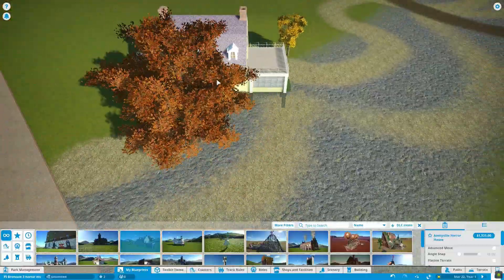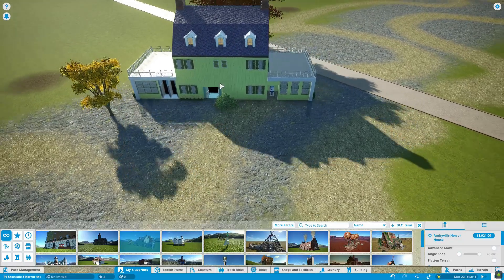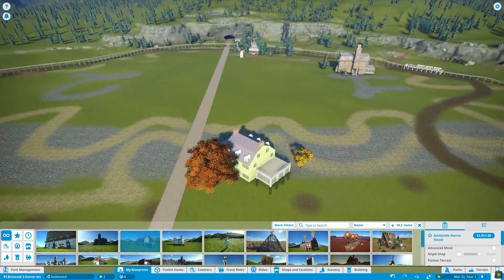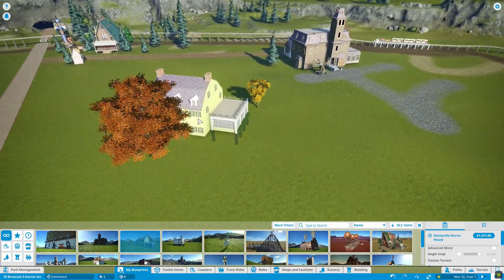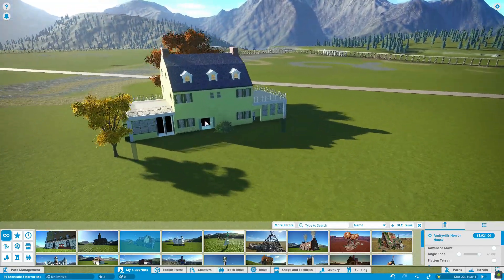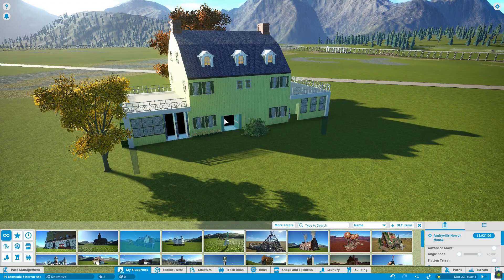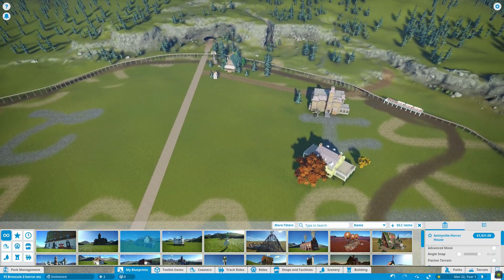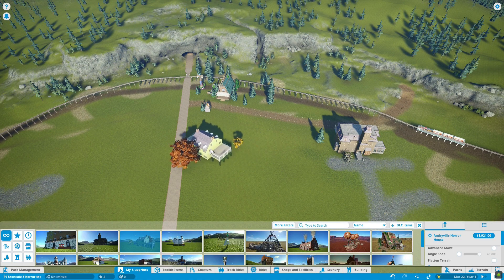This is another build I put together — this is the Amityville Horror House. It is the number one most haunted house in America, according to BuzzFeed and WatchMojo. It is functional insofar as it also has a first aid station, restroom, and ATM inside. And it does come with these fall trees, which is good because we can blend that in. Let's go ahead and place that down.